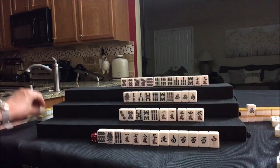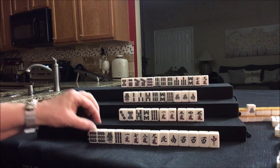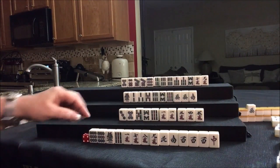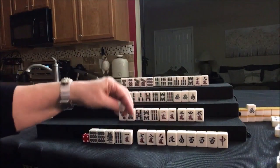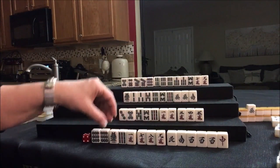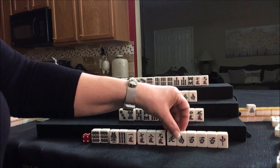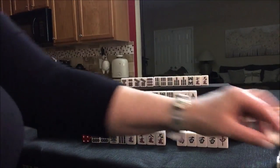We're going to draw 9-dot — wouldn't you know it, there's a pair now. And all the dots are out. Here's 7-8-9 — we could still consider Chanta and keep that. North and South — North is out; there are three Norths out. Let's throw that.